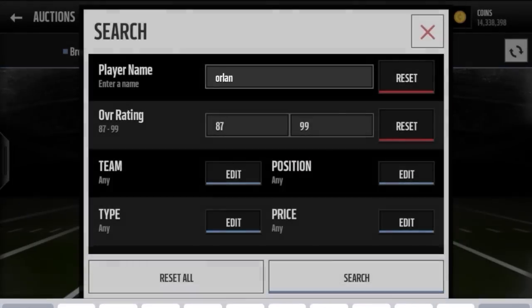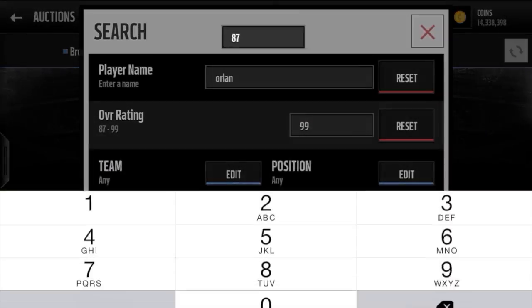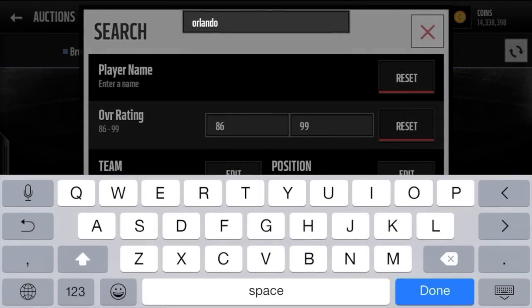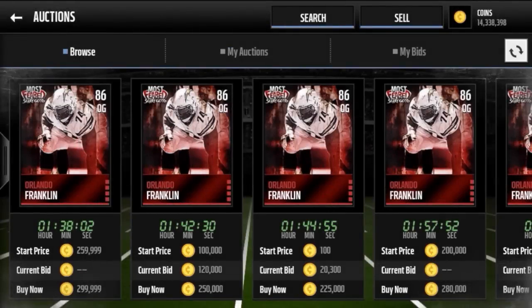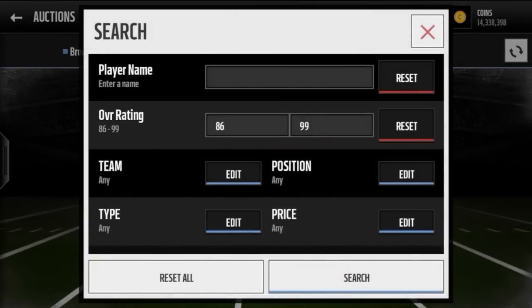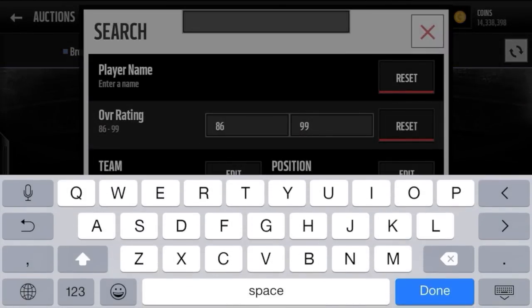Probably the worst pull you could get is Orlando Franklin — this guy right here. 91 pass block, solid stats, but you're not going to use him on your team just because he goes for such a large amount, you know what I mean.